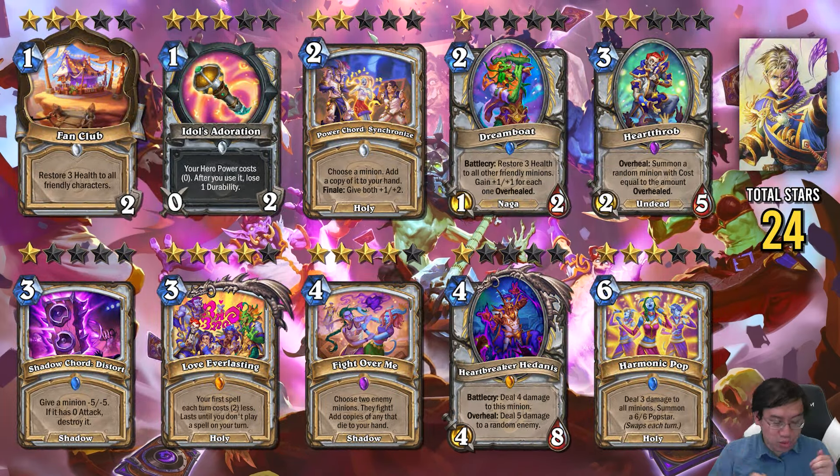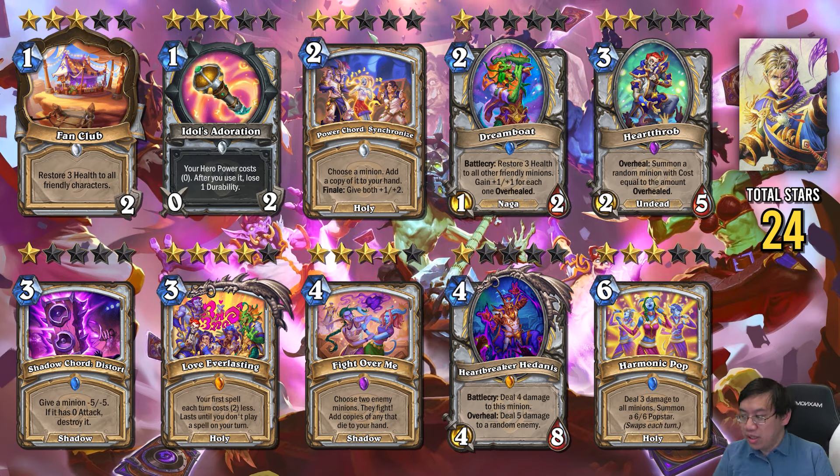Priest has two main themes. I do think the Control tools are quite strong. Love Everlasting supports a very Control Priest style that outlasts your opponent. Fight Over Me is a really good kill-to, draw-to spell for 4 mana. Both of those go into the Control Priest deck, which I think will be about Tier 2. I think Harmonic Pop and potentially Fan Club also have some use in Control Priest, though those aren't as obvious.